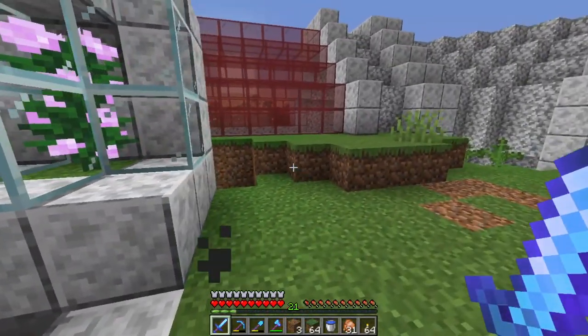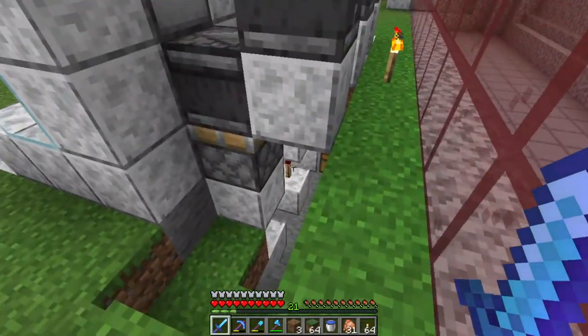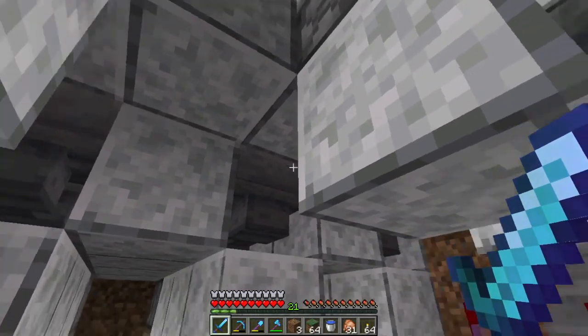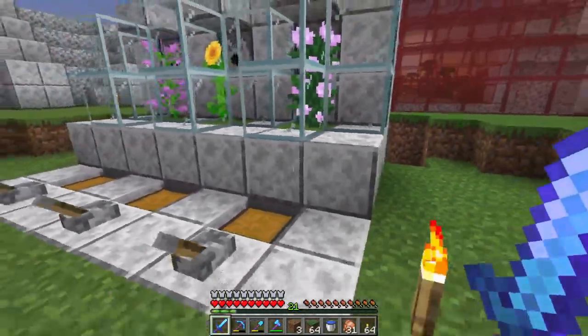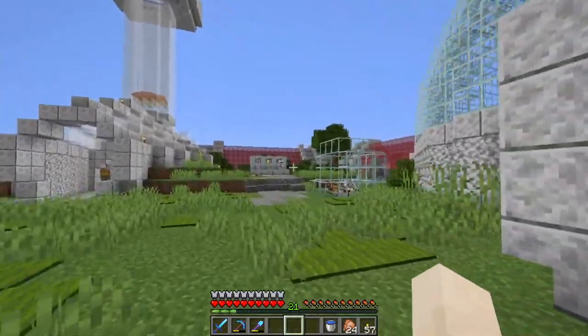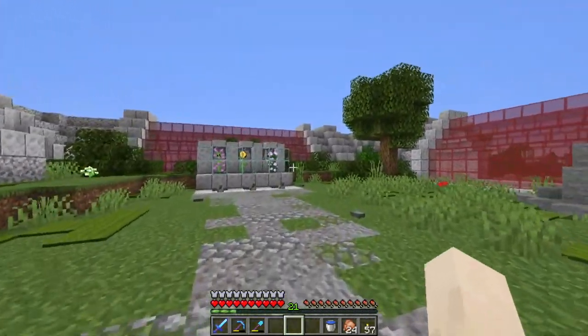It's working! The minecart is picking up everything — all the flowers — and sending them into the chest. If you guys remember, we push the grass block into the minecart hopper so it occupies the same block, which lets it pick everything up. Boom boom boom!